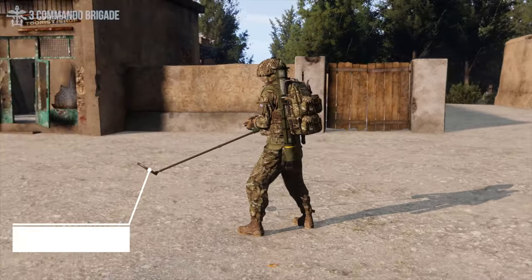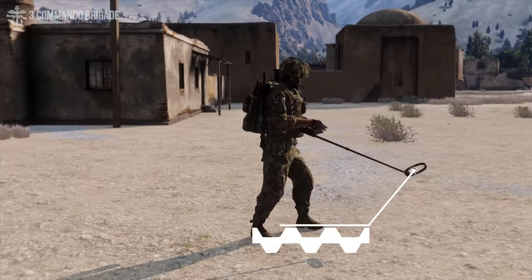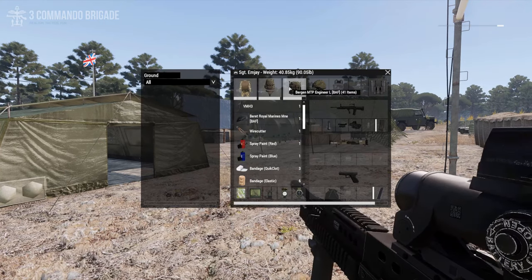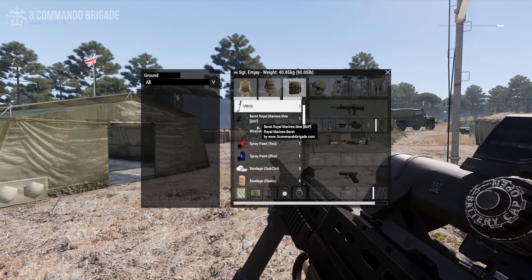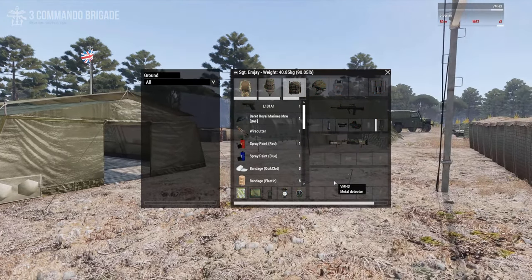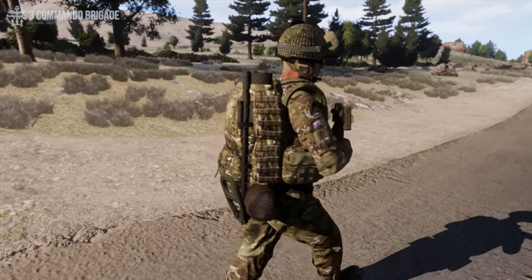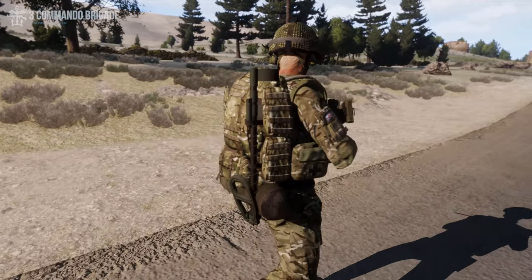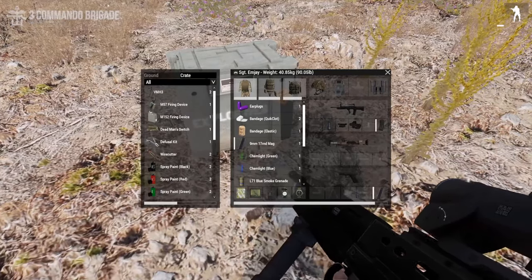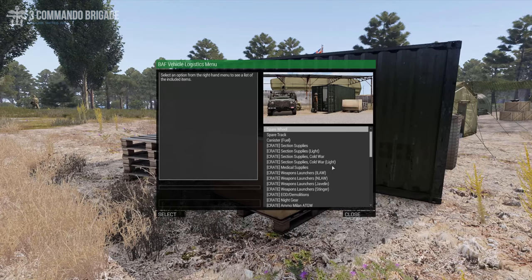The Valen VMH3 is 3CB's standard issue device for IED and mine detection for combat engineers and explosive specialists. It is stored in the engineer's backpack and equipped in the pistol slot. If you are equipped with a Sapperbergen, the Valen will also display on the outside when present in the backpack. A Valen can also be sourced from a BAF EOD Demolitions Crate, which can be found in our logistic points or in some containers on our servers.